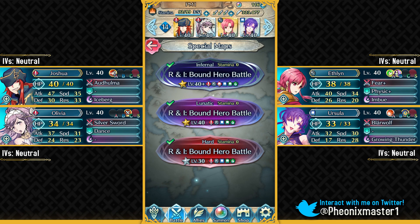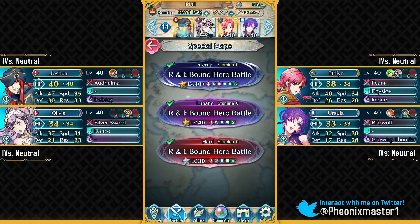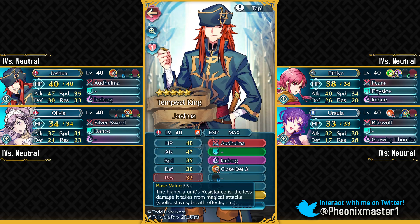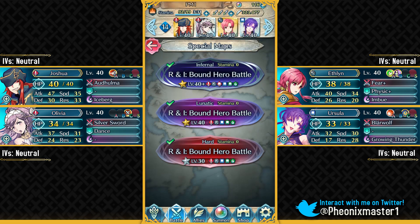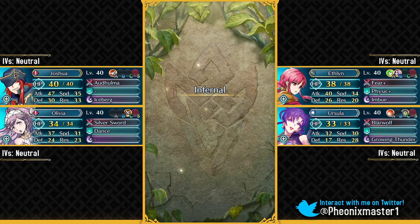This is my first team for Infernal difficulty. This is a pretty good team for people who do not have Legendary Ike or Fjorm, because my other solutions do use them. I've got two recent Tempest Trial units in Joshua and Ethlyn. If you do not have Joshua, you could use some other fast mixed bulk red unit, and you just need a Physic+ healer in place of Ethlyn. Make sure to unequip Winsweep on Joshua's B slot because we'll need him to double that green mage. This team does not use any Sacred Seals.